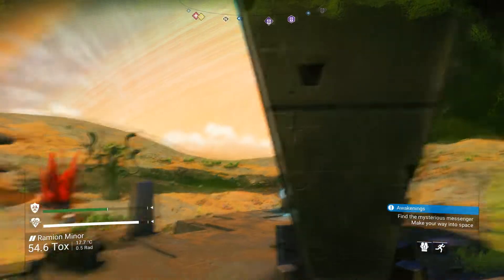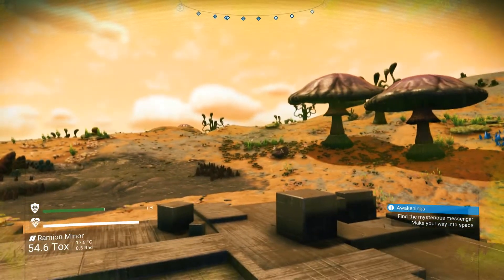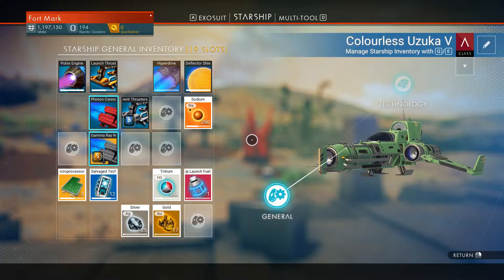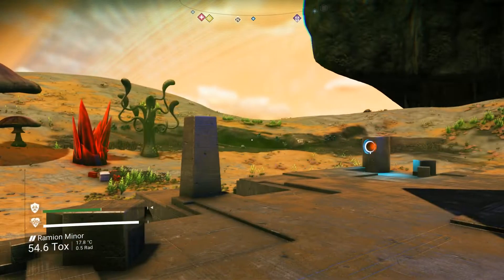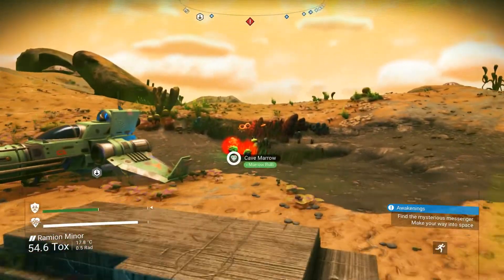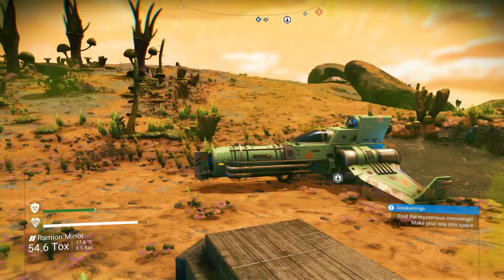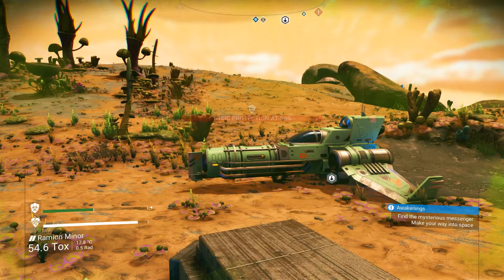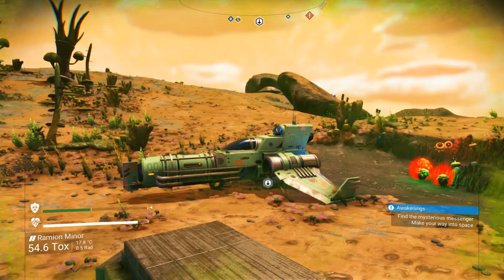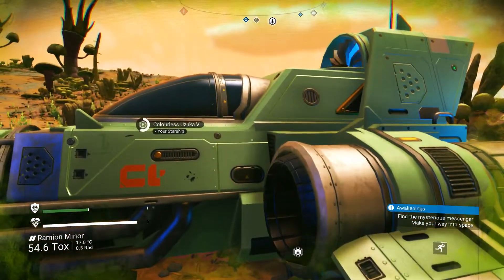No clue what just happened — find the mysterious messenger, make your way into space. Alright, well it gave me a warp cell. I guess I'm shit out of luck getting a freighter here too. I don't know, I'm at a loss here. But while we're here, let's get in here — we're going to get our suit back up.